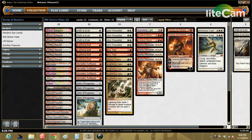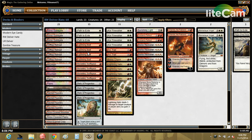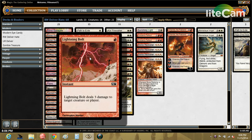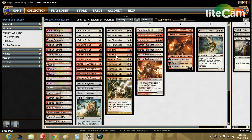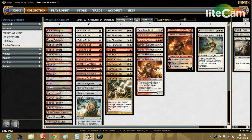In our one-drop slot, we have very effective removal in Path and Vault, which can hit anything along the curve. Swiftspear is one of our clocks — it's very resilient and goes well with a lot of the spells in this deck. All the non-creature spells pump it and deal additional damage. It goes really well with Volcanic Fallout — when you cast it, the prowess trigger keeps Swiftspear alive through the Fallout, which is very nice.